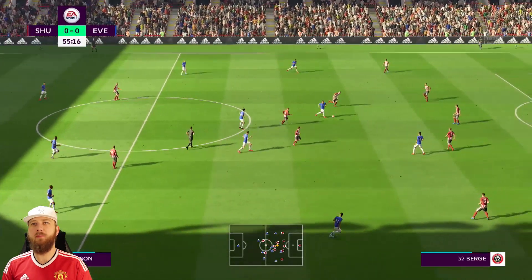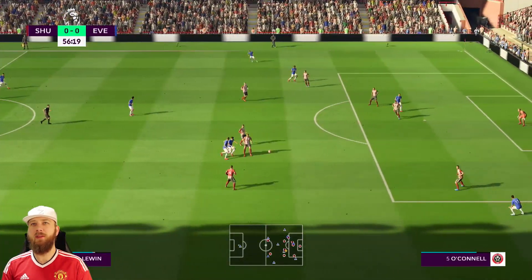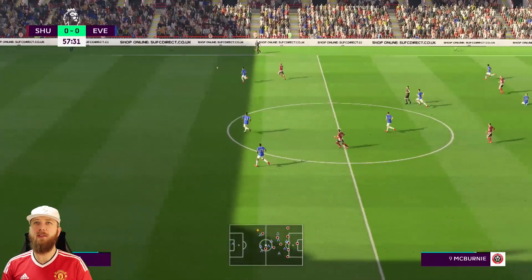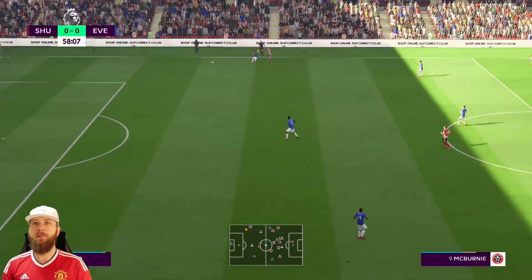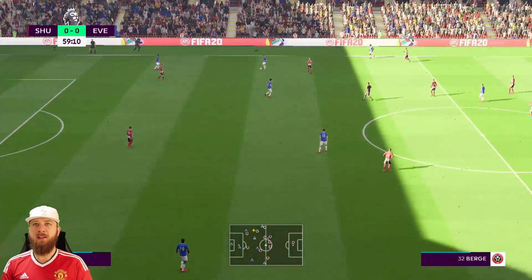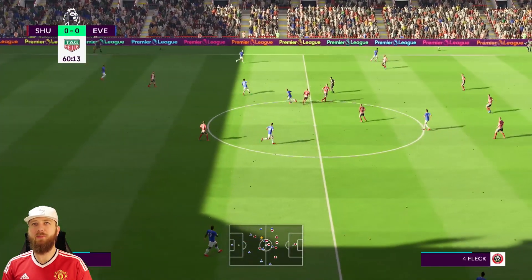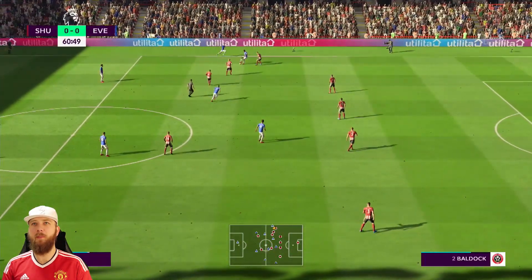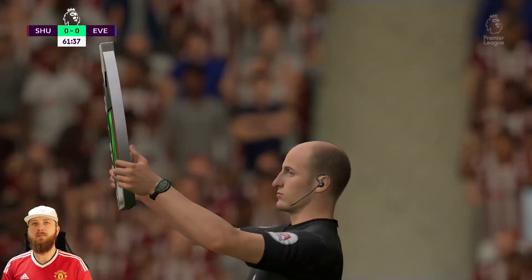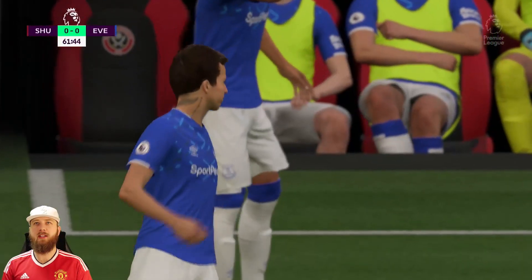Richarlison, Calvert-Lewin, Sigurdsson and Gomez combine but Calvert-Lewin and Sigurdsson got in each other's ways so they weren't able to make the most of that. McBurnie pops in with goals occasionally but pace is not his forte — that ball had too much on it for him. We see Walcott coming off with Bernard coming on — some more pace, some more trickery. What can the little Brazilian do?